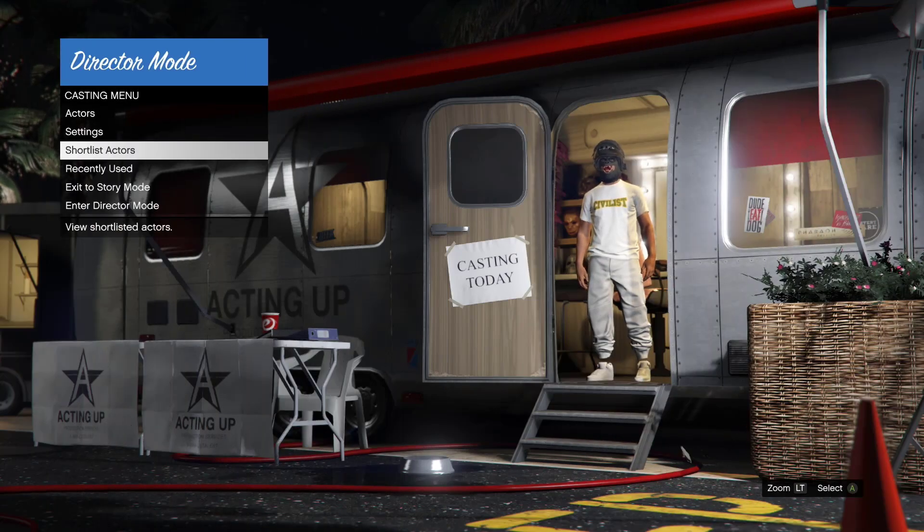What's up guys, welcome back with another GTA 5 director mode glitch. I'm going to show you how to get the green bulletproof helmet through director mode. Before this gets patched — I heard they're trying to patch director mode again.